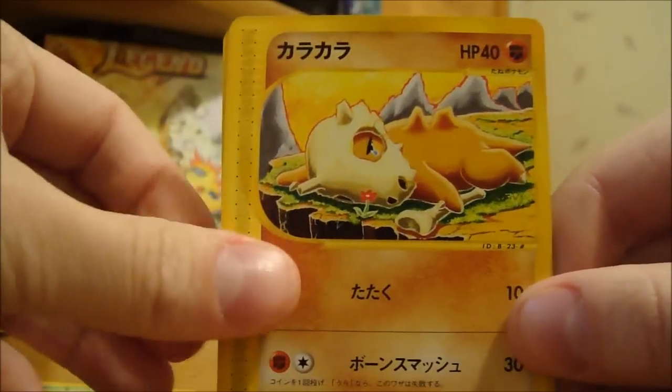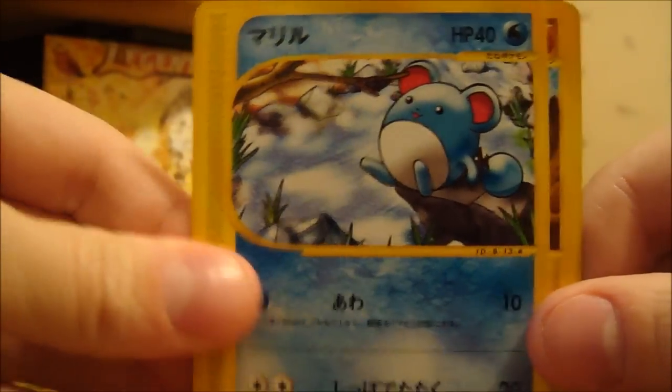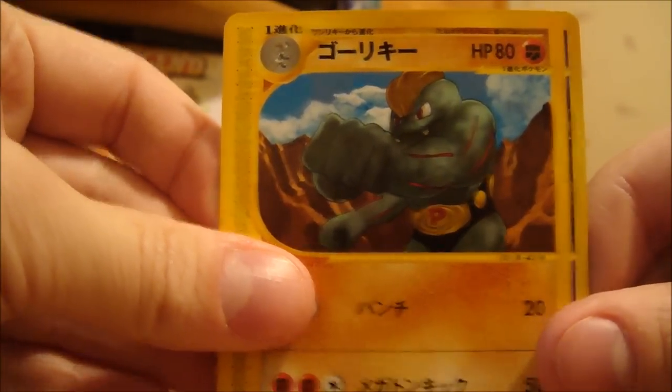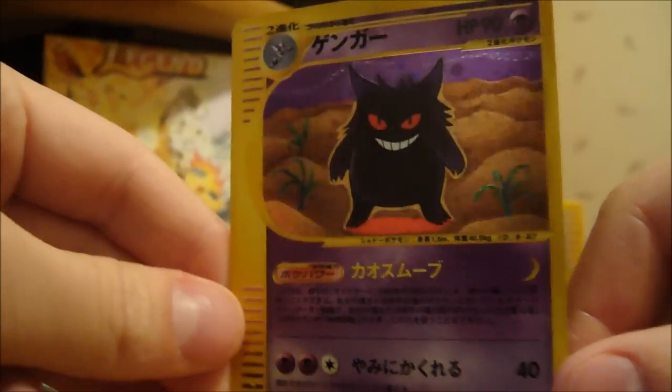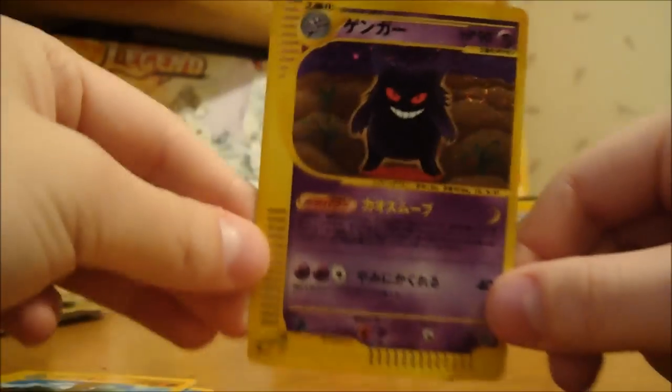Here we have a Koffing, Cubone, Marill — nice, haven't seen that yet — Machoke — so I've got Machop, Machoke, and Machamp — and a Gengar holo! Yay, another holo. I like that — that's really cool looking.